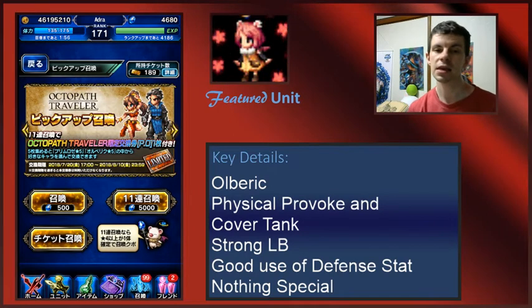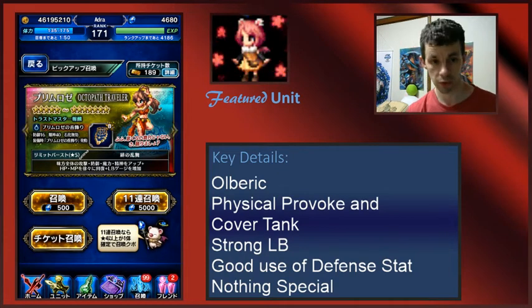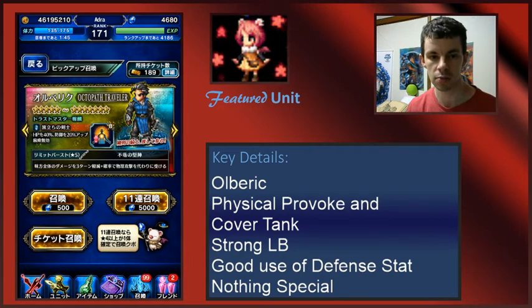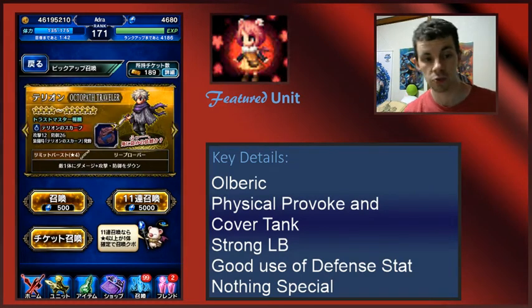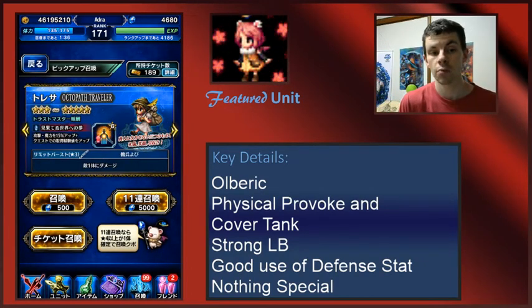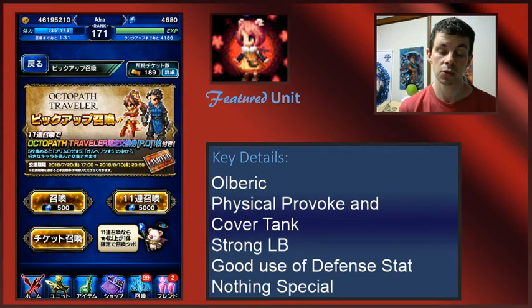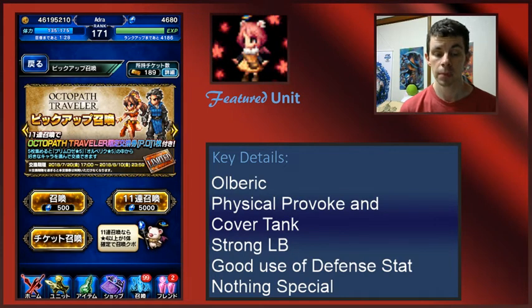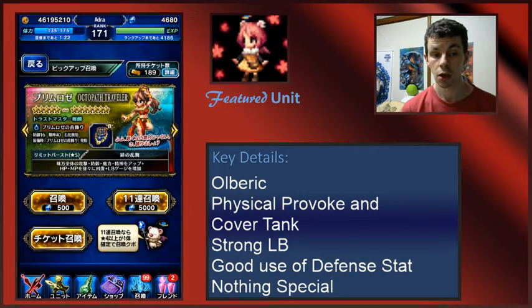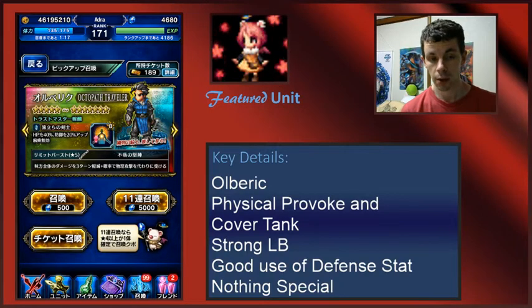First of all, Ulbric is straight up a physical and provoke cover tank. He has some natural provoke in his kit and a lot of options to basically cover. His Trust Mastery gives 40% HP, 20% defense, and 100% paralyzed resistance. I think this is a great TMR to get for any tank in the game. 40% HP is a lot, 20% defense is still what they want, and paralyzed resistance is actually really valuable.